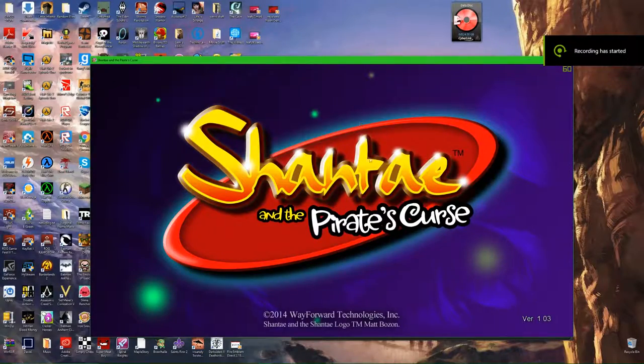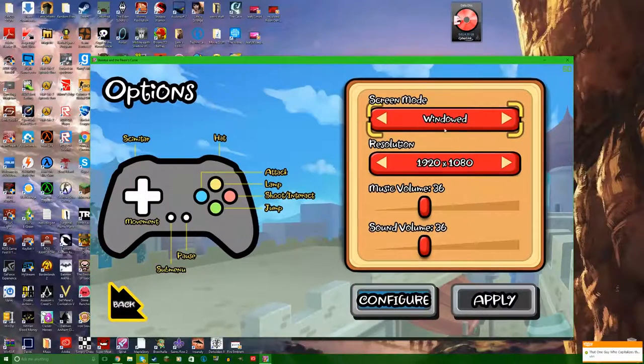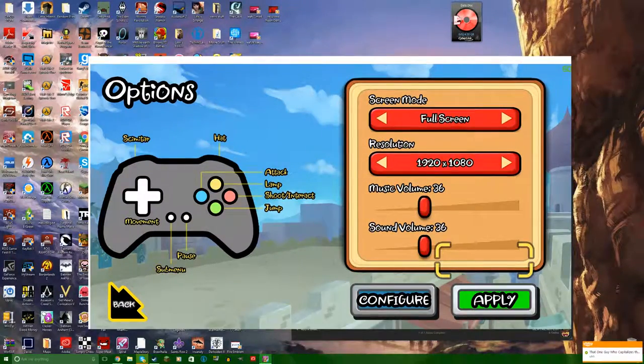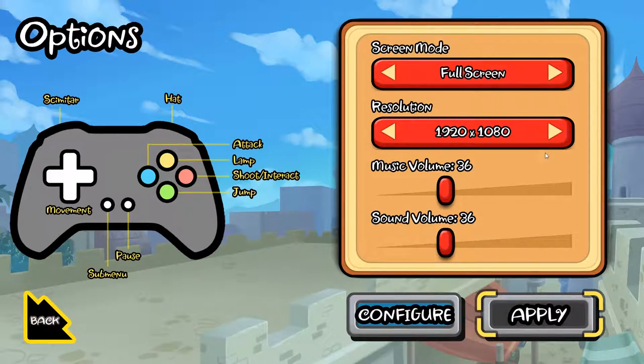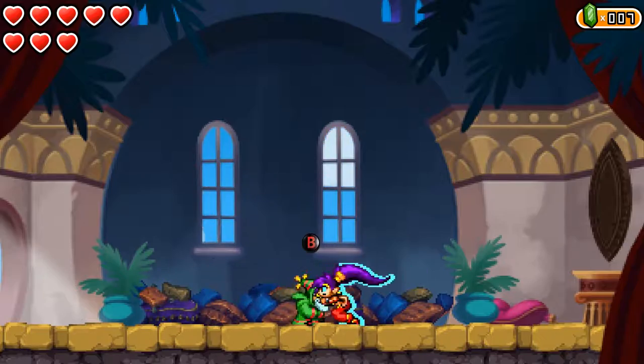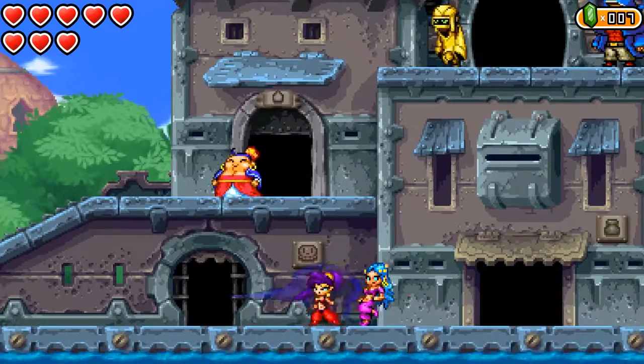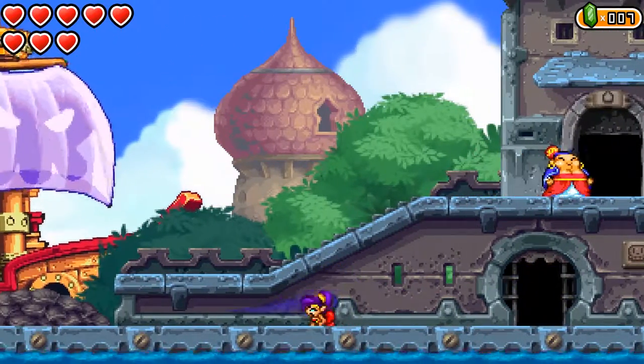Shantae and the Pirate's Curse does this weird thing — watch this. I'm gonna put it in full screen. Here we go, and so I'm just gonna go into my game, and as you can see, something's amiss. Am I supposed to move this fast? I don't think so. Oh my god. Yeah, something's wrong here.